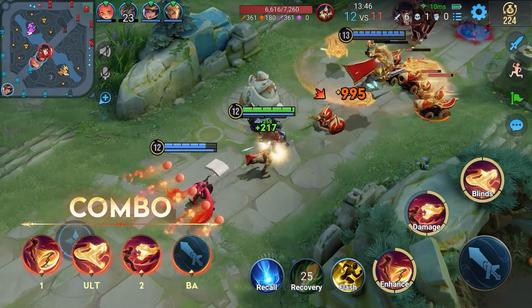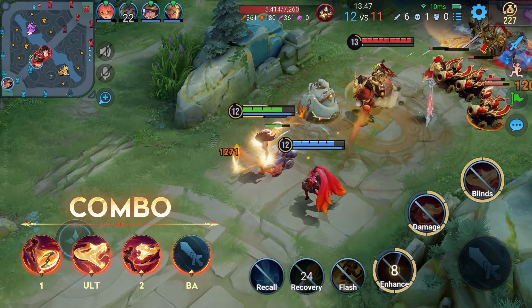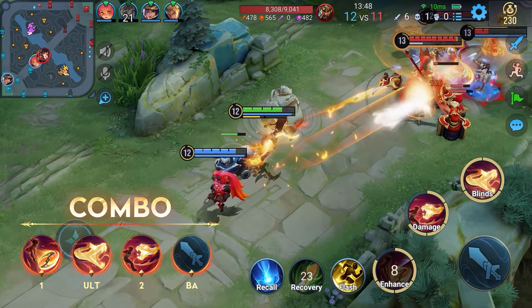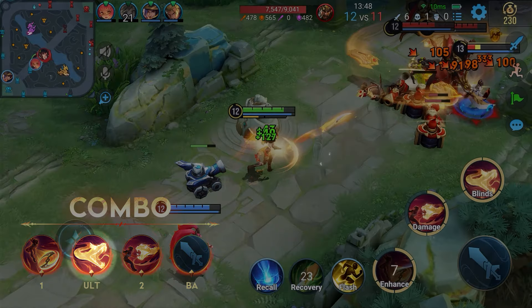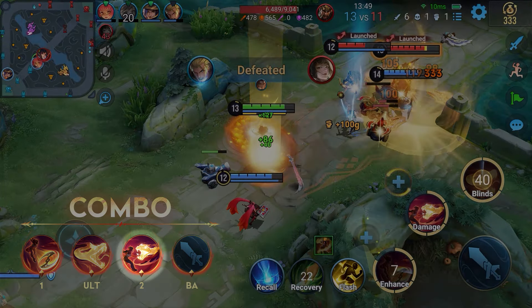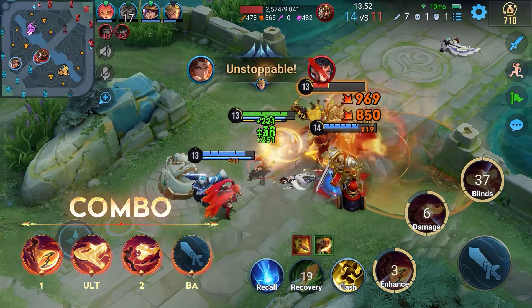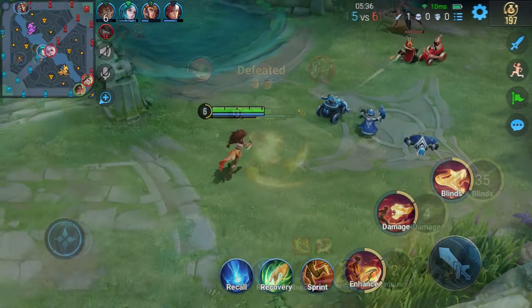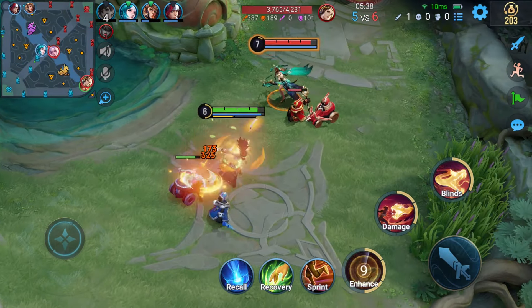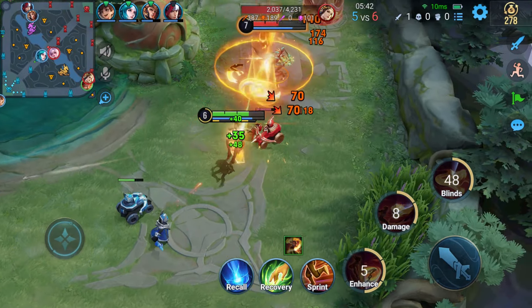This is her standard combo. First, use Skill 1 to scale the wall, increase movement speed, pursue the enemy, and activate a Serpent Blade. Then use her Ultimate to inflict blind and avoid enemy damage while her second Serpent Blade is activated. Follow up with Skill 2 to slow the enemy and control two Serpent Blades to attack the enemy multiple times. Finally, combine with basic attack damage output to quickly accumulate fury and trigger her Fury skill to deal a lethal strike.